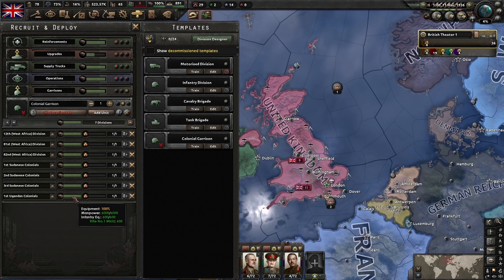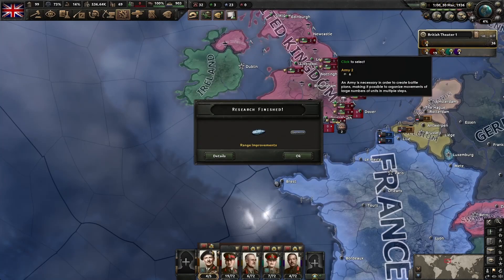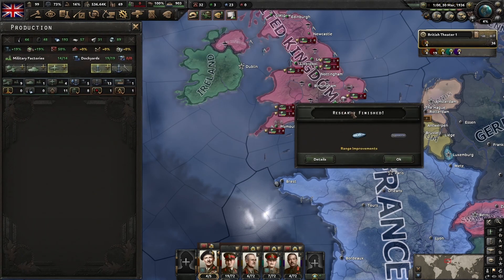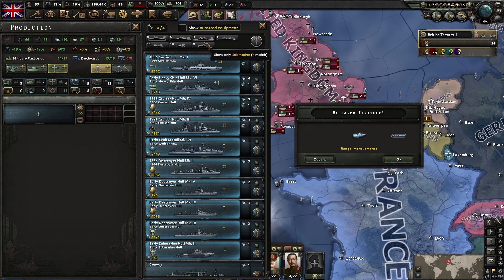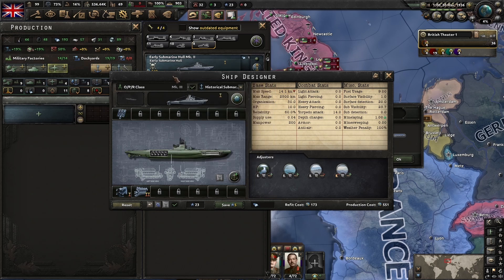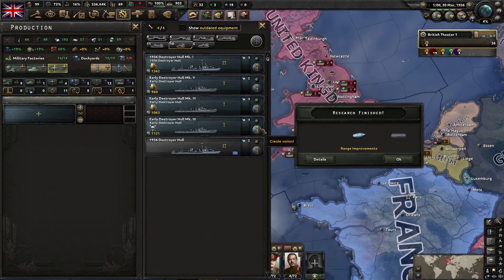Once we have a surplus of infantry equipment, we can start recruiting new divisions. I want to focus on recruiting divisions that only have infantry equipment for now, to get army experience without building anything that uses a lot of support equipment. We can change those divisions over to ones with support equipment later. It's now March 1936 and range improvements has completed - this affects carrier naval aircraft. All our naval auto updates are done, and we've got a little naval experience to start making these designs.